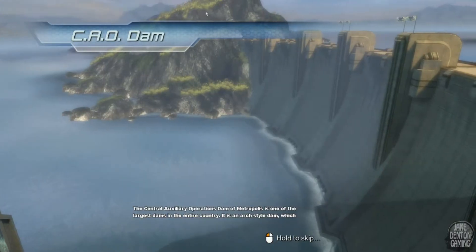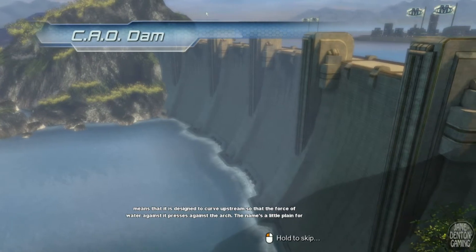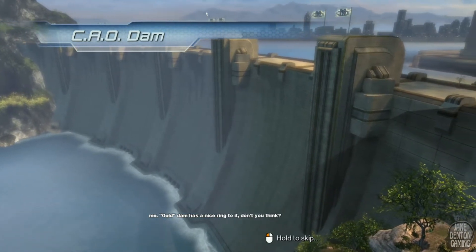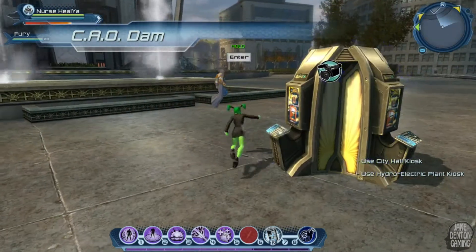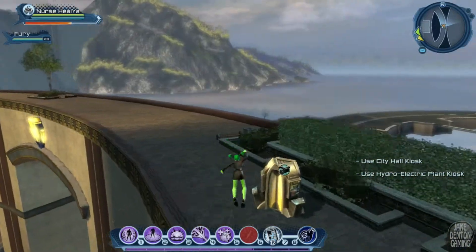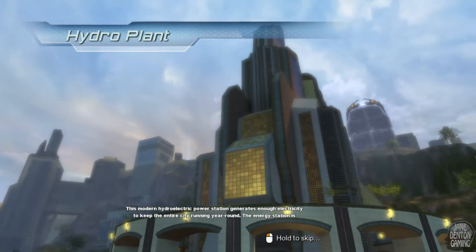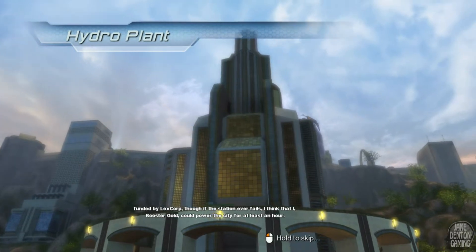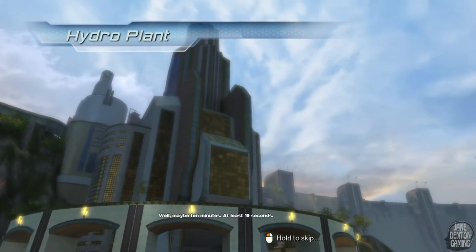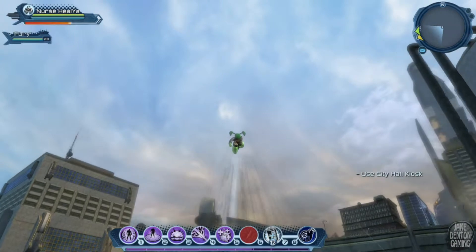The Central Auxiliary Operations Dam of Metropolis is one of the largest dams in the entire country. It's an arch-style dam, which means that it's designed to curve upstream, so that the force of the water against it presses against the arch. The name's a little plain for me. Gold Dam has a nice ring to it, don't you think? This modern hydroelectric power station generates enough electricity to keep the entire city running year-round. The energy station is funded by LexCorp, though if the station ever fails, I think that I, Booster Gold, could power the city for at least an hour. Well, maybe ten minutes. Okay, nineteen seconds. You might want to fly up high for this one, if you can — if you're a flyer.